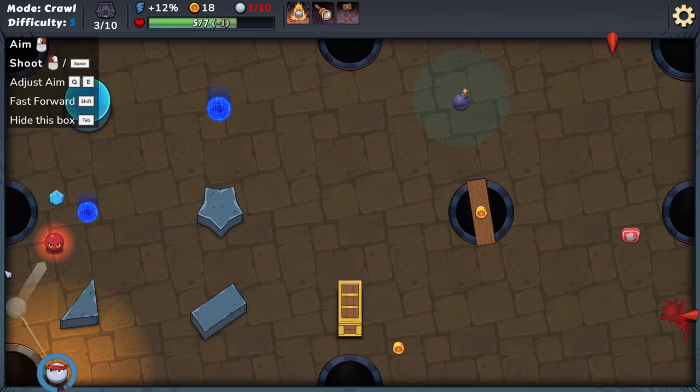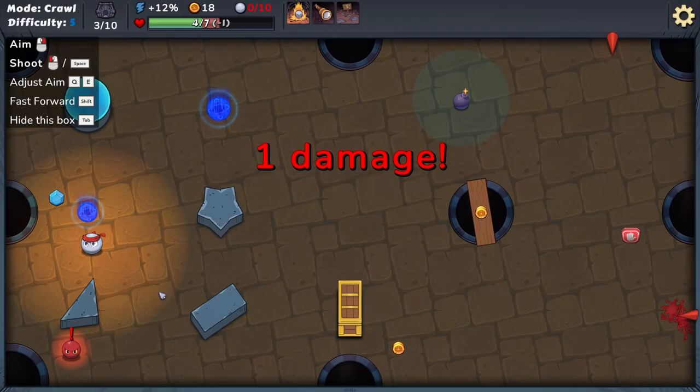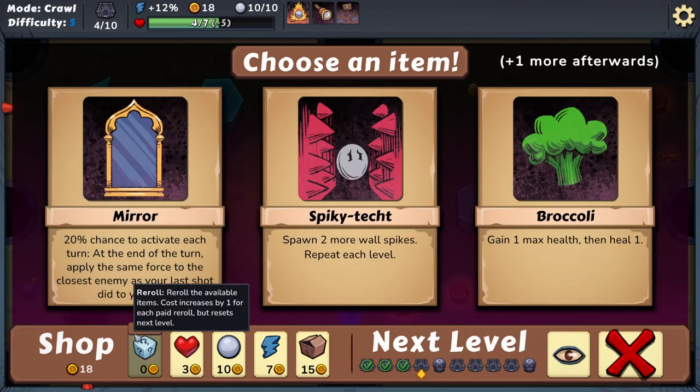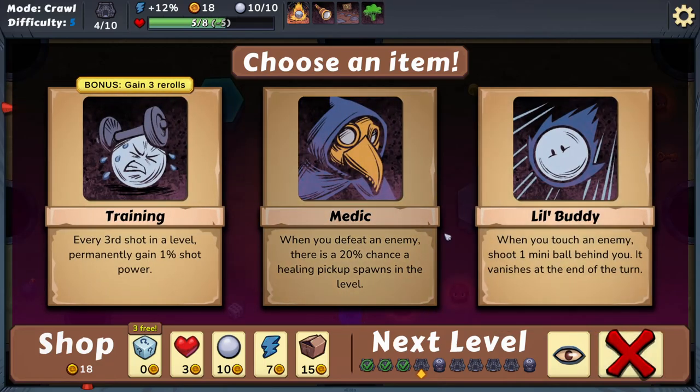I'll use the chaos shot — smash in there and see what happens. Took a damage, that's okay. Two gold for every missing point of health. Heal two when you reach zero health — don't lose, like an extra life. Actually, I'm going to re-roll. Broccoli sounds great — get two items every third shot in a level, or permanently gain plus one shot power.